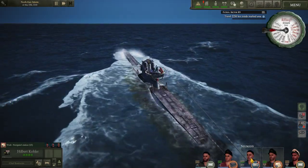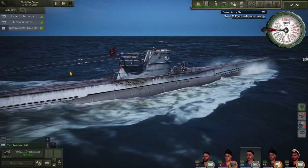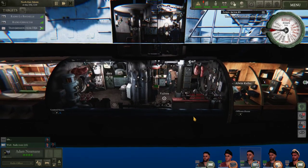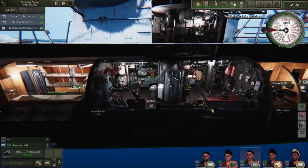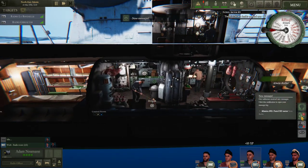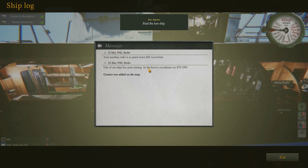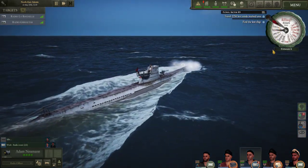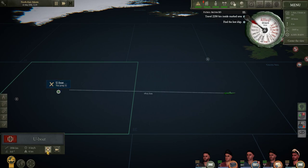We just got a transmission — I put Newman on just in time. We'll left-click that. Some transmission from headquarters. After it finishes decoding we'll get a message. One of our ships has gone missing — last known coordinates have been put on the map. We'll set an intercept course to that. It looks to be a U-boat that's gone missing.